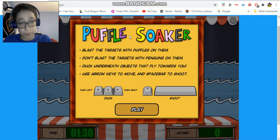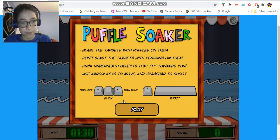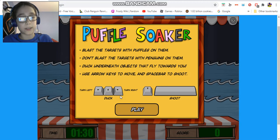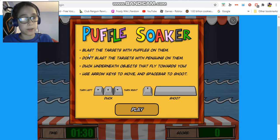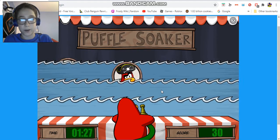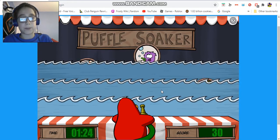I'm just gonna go to Puffle Soaker — that's the name of the game obviously. Basically here the controls: you have the spacebar, the left key, right key, down key, and up key. So those are the controls. I'm pretty much gonna show you guys how to play. It just says right here: blast the targets with puffles on them. They're basically called targets. I don't know why I didn't say they were targets, but right here it says Puffle Soaker.